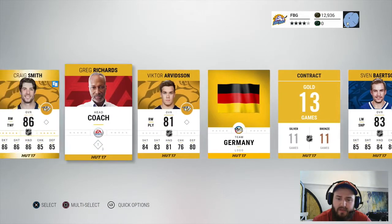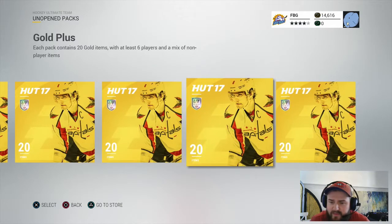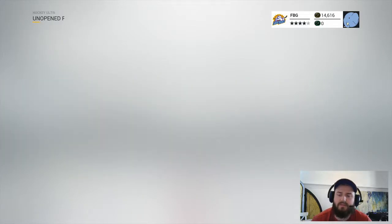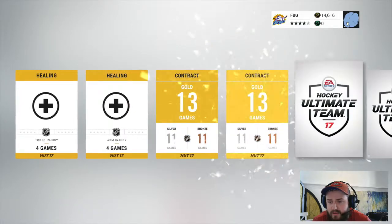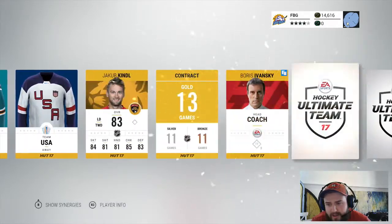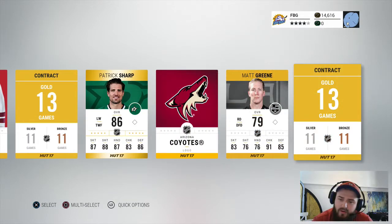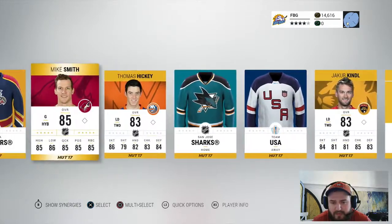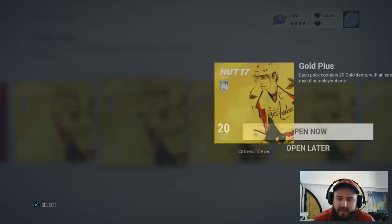We still have seven packs left, so let's go from the back. A double healing, okay — slow start. Oh, Mike Smith, that's unfortunate. Back of the pack — anything? Oh, another Patrick Sharp. Boys, these have been unkind to us — a Patrick Sharp and a Mike Smith, nothing worth keeping.